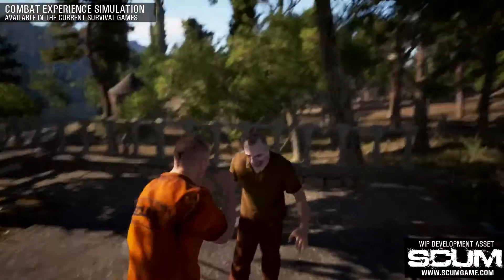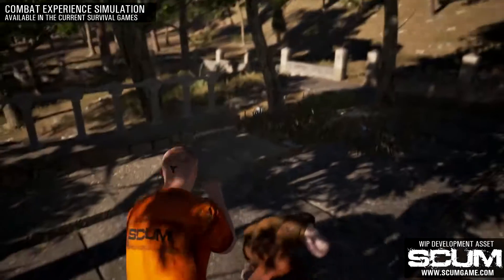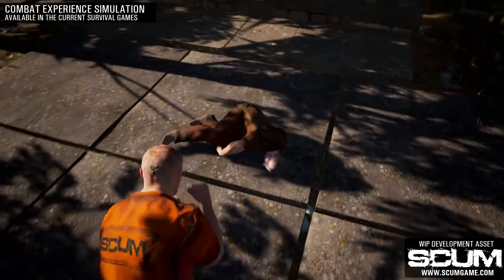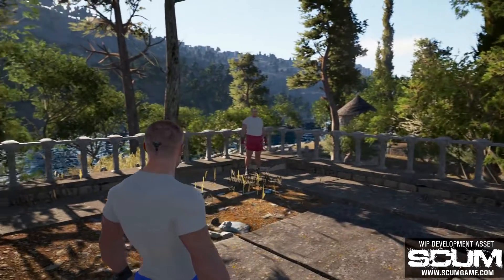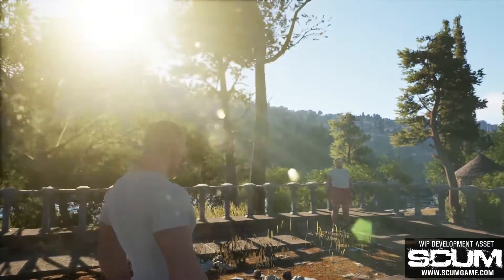The camera is locked behind the character. It doesn't provide the player with a good overview of the situation, and most of the time it's really hard to tell where the punch will land. Obviously, this is a very basic implementation, and we could have done it the same in Scum, but we wanted to make something different.